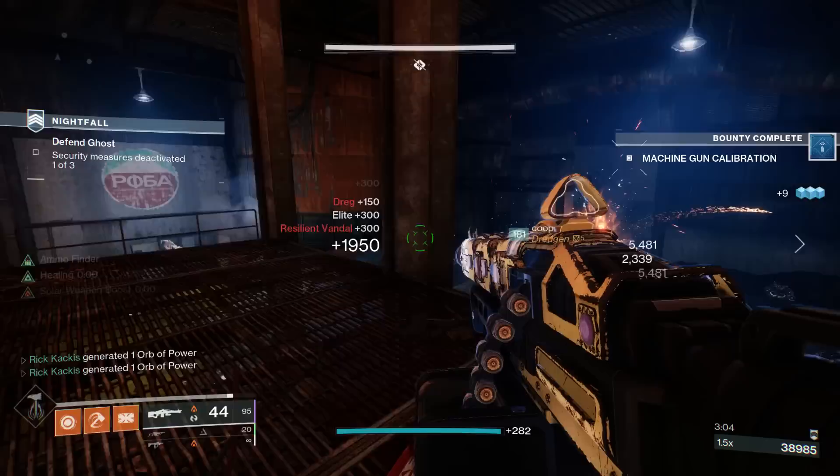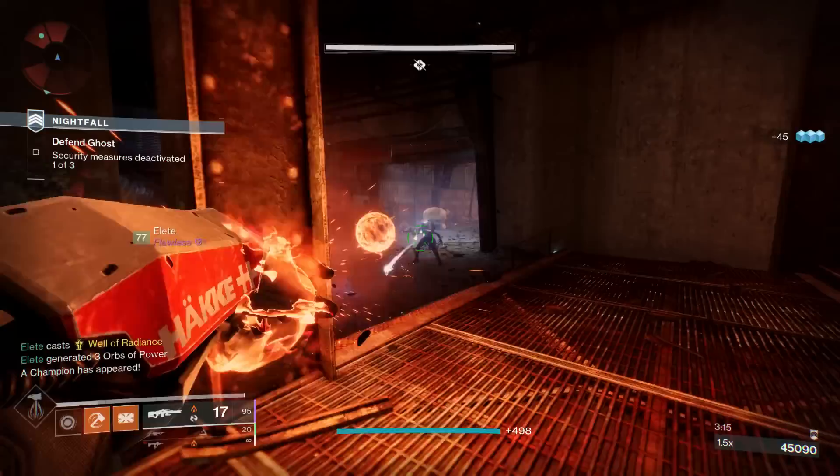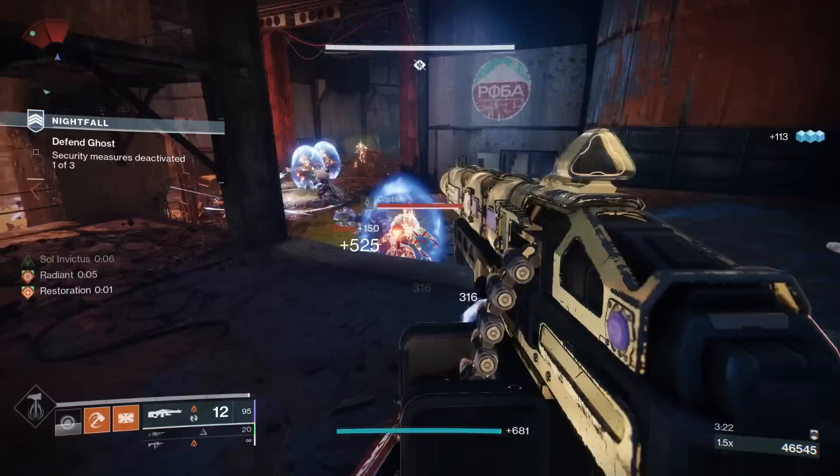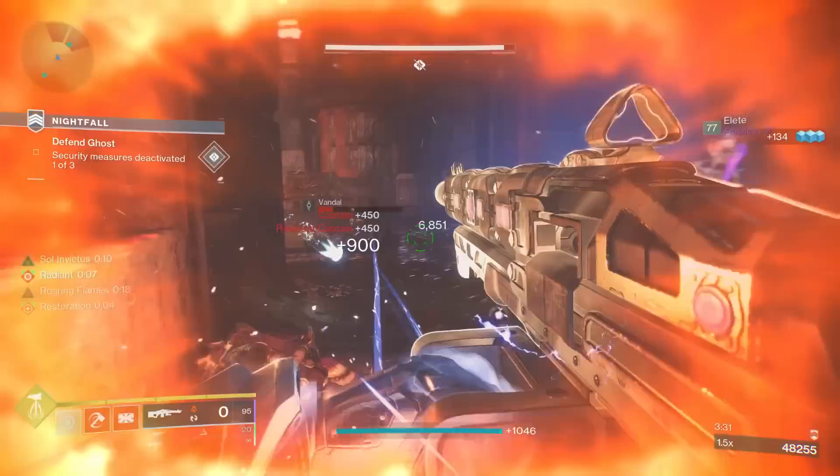The Lorely Splendor is by no means terrible — if you have a build with it, you don't need to rush to take it off. But you're going to end up dying a lot more; it isn't as good as it was. So a bunch of other exotics have now become viable, and one of those is absolutely the Phoenix Cradle.